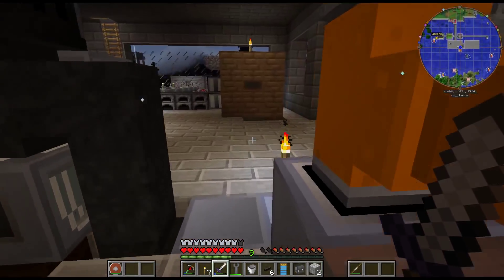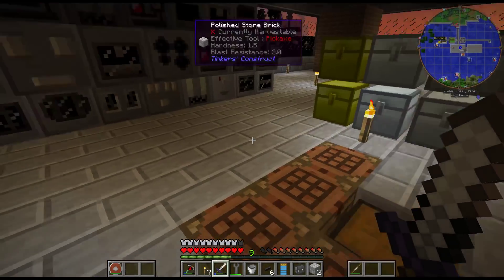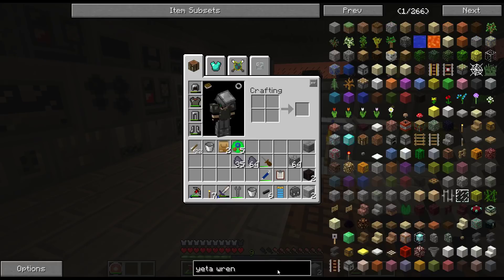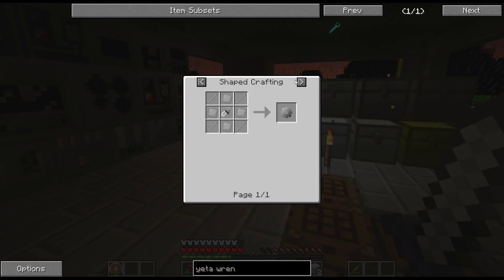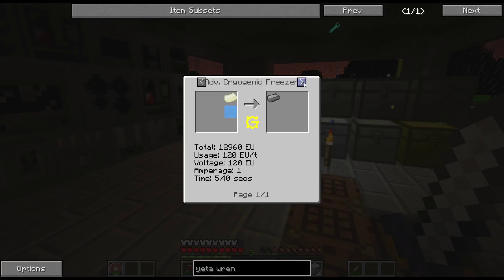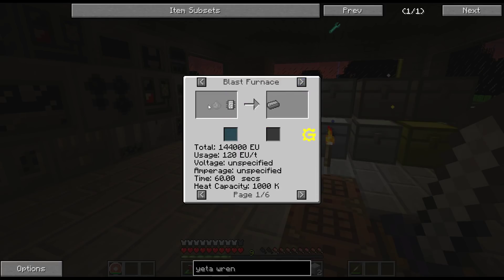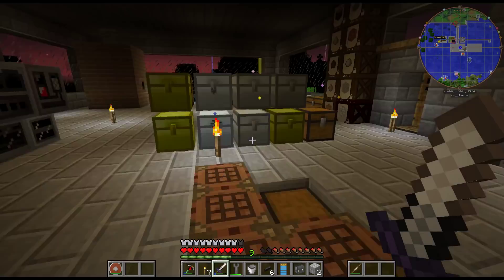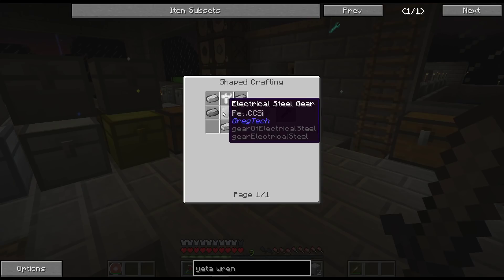I need a Yetta wrench to auto-output that water. I could put a pump on it if I wanted to, but it's easier just to do a Yetta wrench. It does need electrical steel though. Electrical steel is just silicon, steel, and coal, done in a glass furnace — relatively easy, it just takes a while. I get two per craft and I need five plus four — nine total, so I need five crafts.